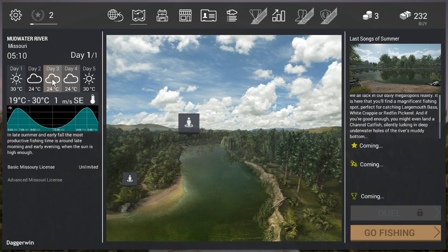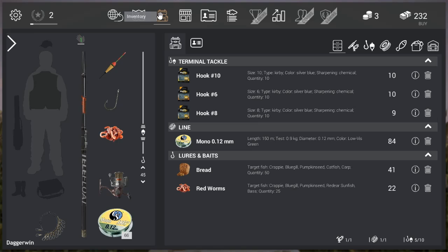I think at this stage we should probably just check out a few of the things around here. Day one — obviously that's where we are. It looks like the forecast is for 19 to 30 degrees — maybe 19 for night time and 30 for daytime, I'm not sure. Wind speed is 1 metre per second south-easterly, so that is no issue at all. It says here that in late summer and early fall the most productive fishing time is around late morning and early evening when the sun is high enough.